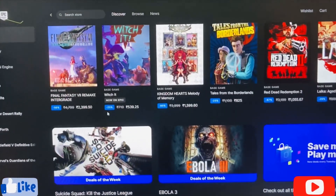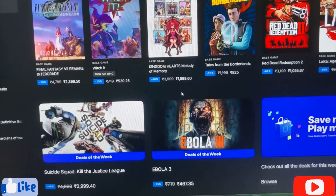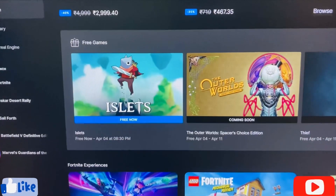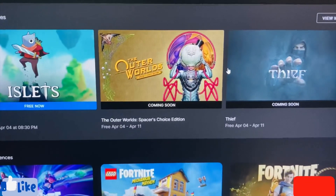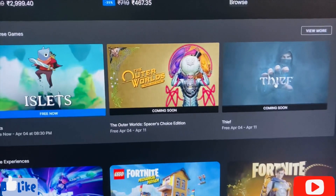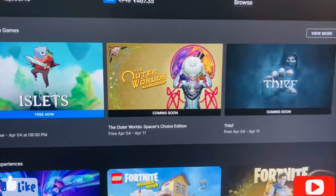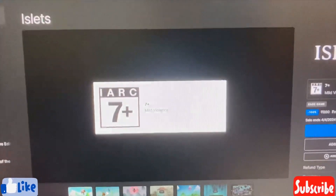Let's scroll down and we can see some discounts are going on for great games like Red Dead Redemption. If you want, you can purchase those games. If we go to the free game section, we can see only one game is available for free today. Next week we are getting two games — the Outer Worlds and Thief. Thief is a good game; I have played it on my PlayStation 4 and it's an excellent game, so I'll be definitely claiming these games.